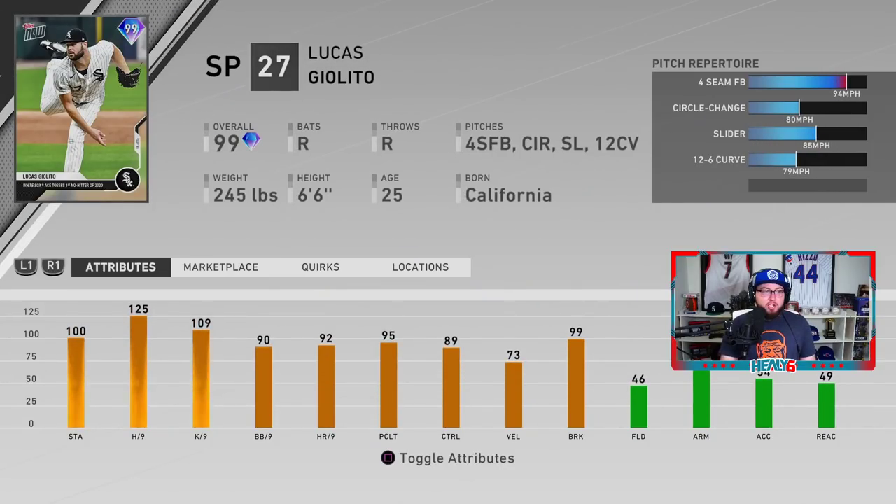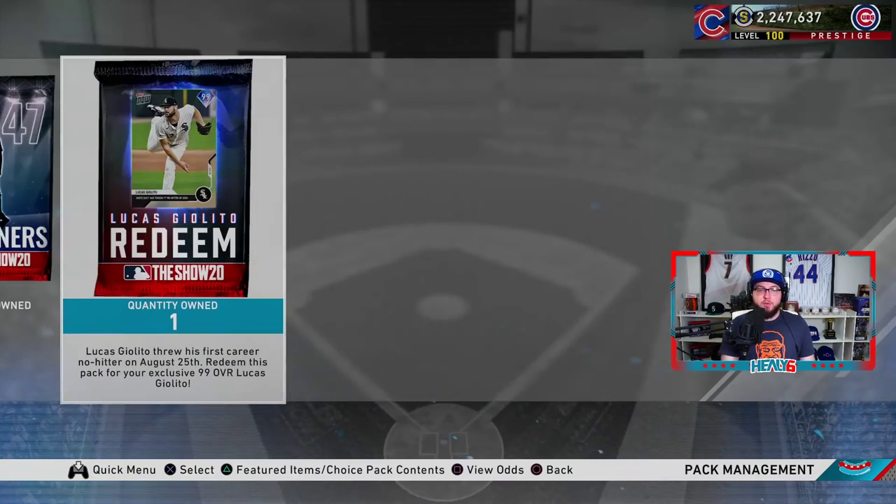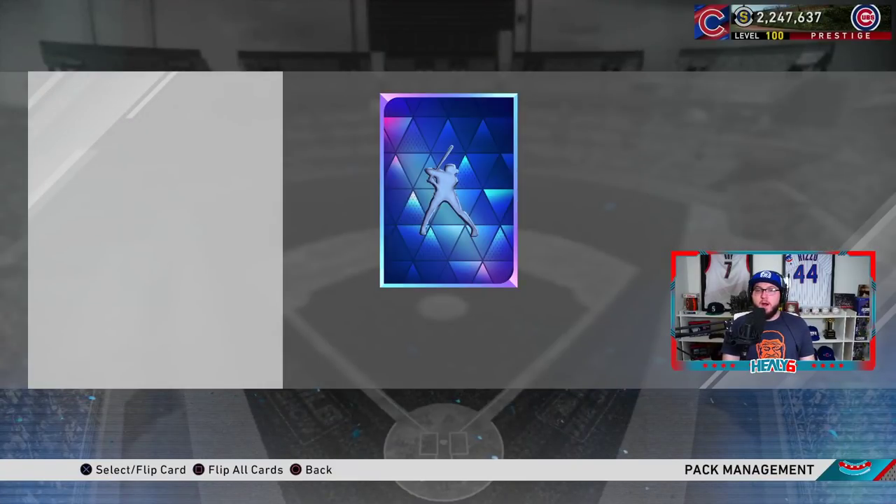The 99 Lucas Giolito has a four-seam, circle change, slider, and 12-6 curveball — decent pitch selection, only hits 94 mph. His stamina is 100, hits per nine is 125, K's per nine is 109, walks per nine is 90, and control is 89. Very good control on this card. We'll purchase a headliner as well — you get the guaranteed Lucas Giolito.